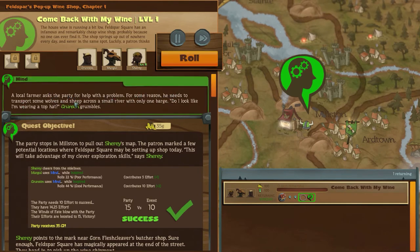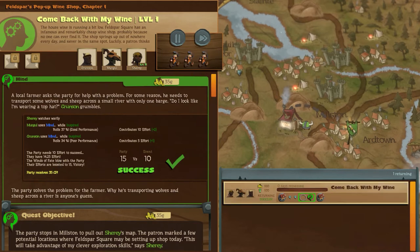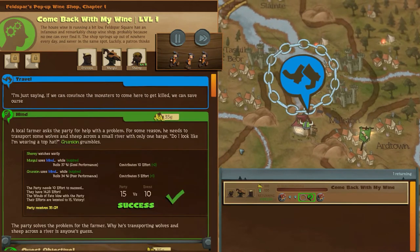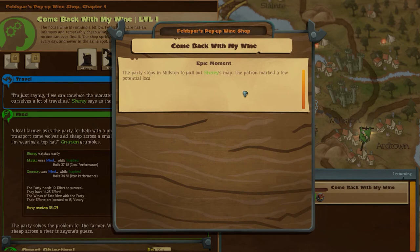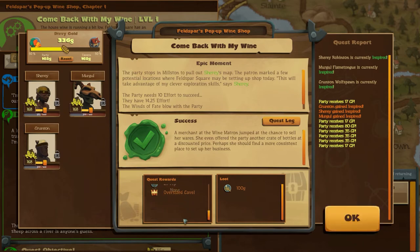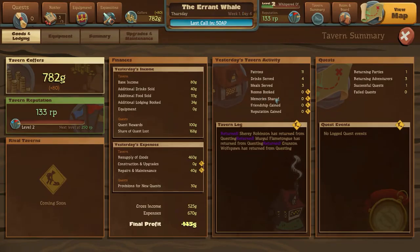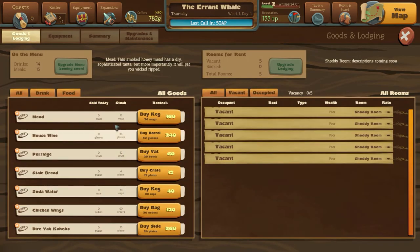We'll go home. Winds of fate are below with the party. Local farmer asks for help - he needs to transport some wolves and sheep across a small river with only one barge. It's one of the wolf-sheep puzzles. We figured it out though. Let's make it back to the inn. The wine merchant sold some wine at a discounted price. We got some money and we got the oversized gavel - though I don't think any of those current characters can use it.